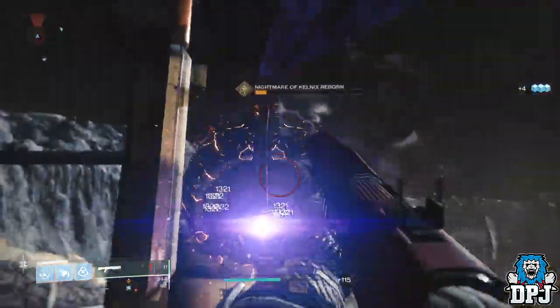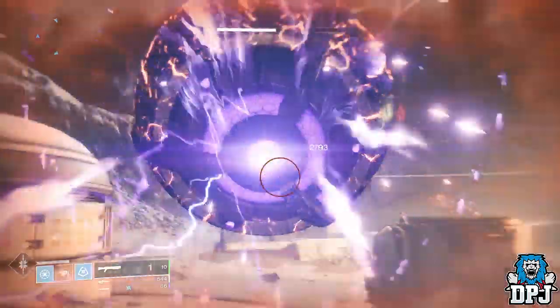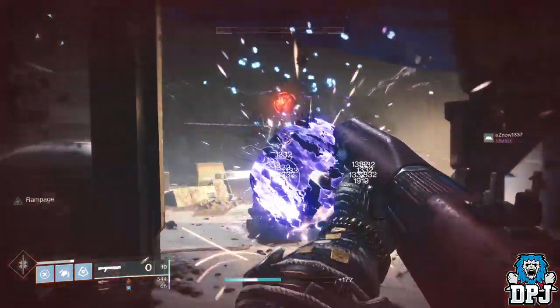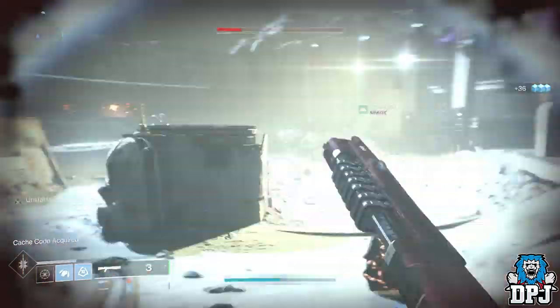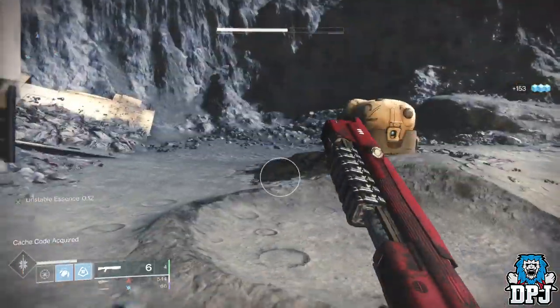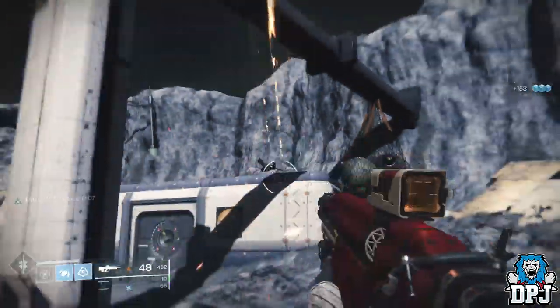Make your way to the very end of this Lost Sector. You can take out enemies if you want to, you don't have to, but you may as well while you're here. Once you've done that, go to this location up here on this ledge and you'll see a satellite that's obviously fallen out of the sky. Simply interact with this satellite and you are rewarded this emblem — it is literally as simple as that.